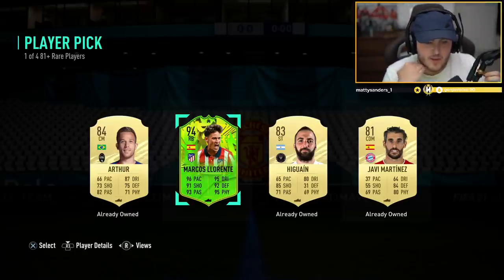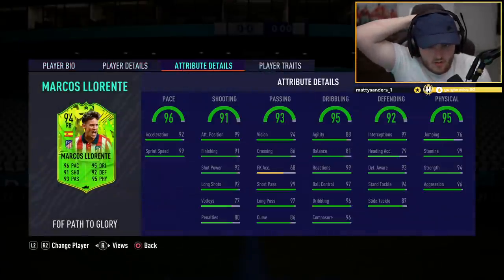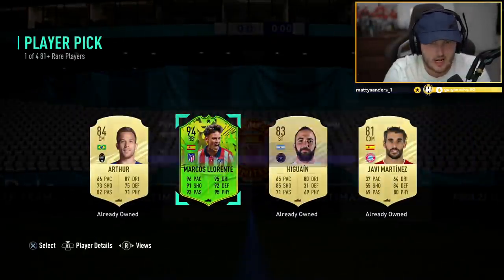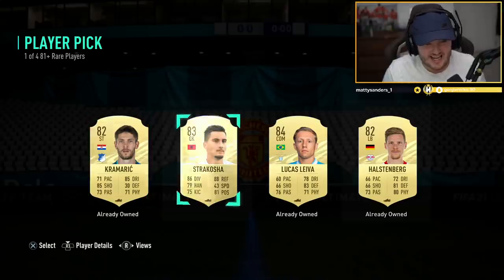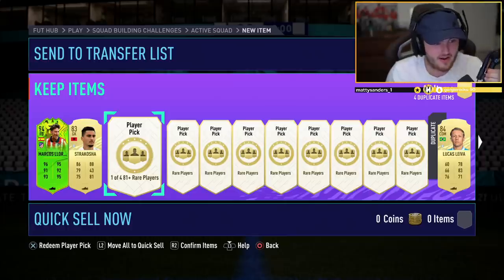Apparently if Spain win four or five games or something like that, he gets all 99s. What a card that is. I might have to put him in midfield. I'm going to go do the new Jimenez and partner them up together. We just got Marcos Llorente! No way. That is insane. That is absolutely nuts. Our first Path to Glory pull — we got ourselves Marcos Llorente!